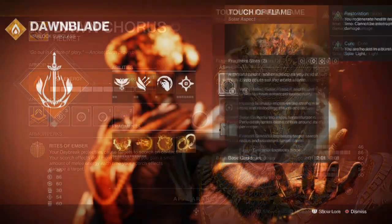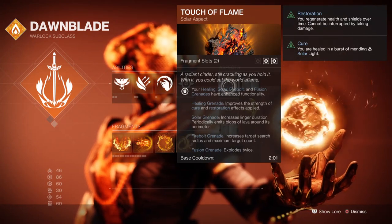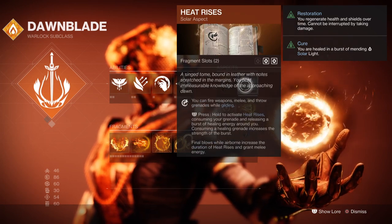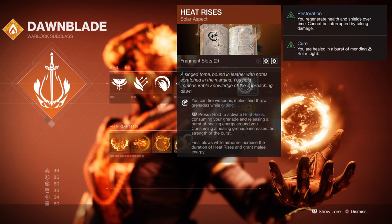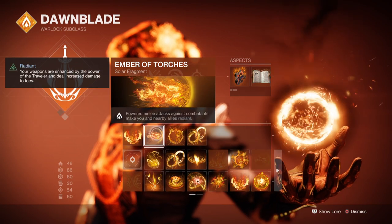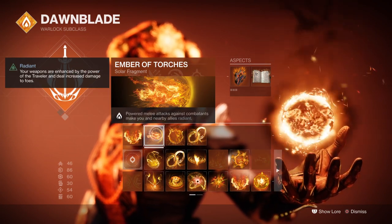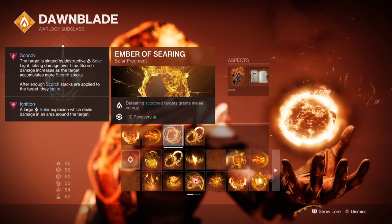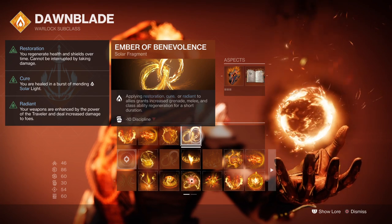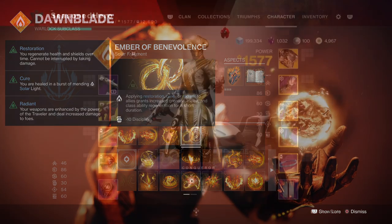For the aspects, I have Touch of Flame, which allows solar grenades and other grenades to change the way they work. You'll then want Heat Rises, where you can hover in the air for longer and glide, and it will grant you melee energy back while in the air. For fragments, you'll want Ember of Ashes so you can apply more Scorch to targets; Ember of Torches where powered melee hits against combatants make you and your allies Radiant; Ember of Searing where Scorched targets grant melee energy back; and Ember of Benevolence where applying Restoration, Cure, or Radiant to allies grants increased grenade, melee, and class ability regen for a short duration.